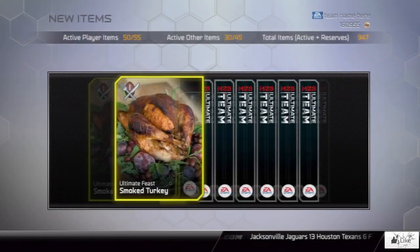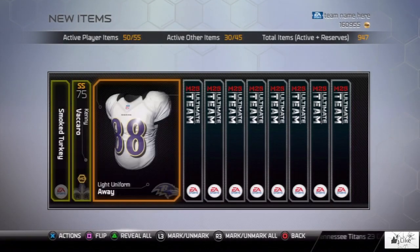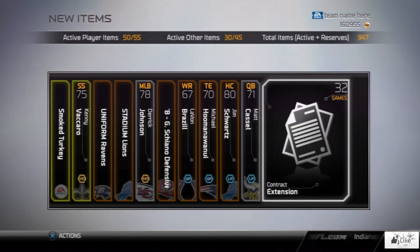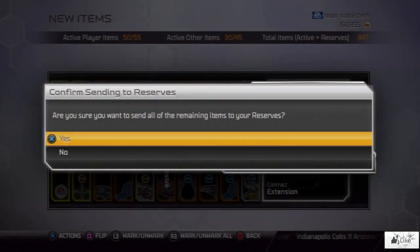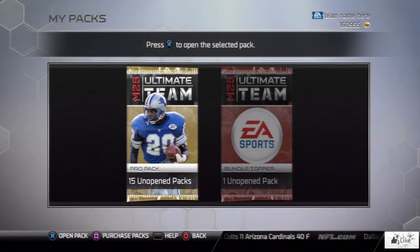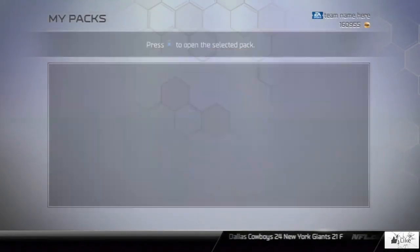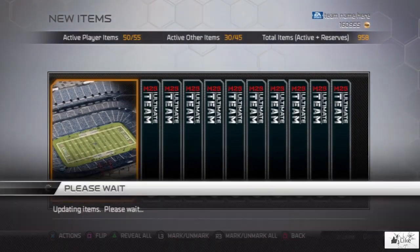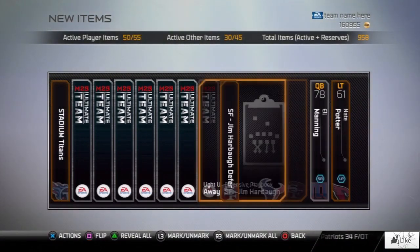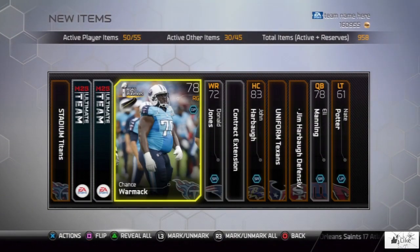Starting off the first pack: Kenny Vaccaro Road to the Playoffs edition, Derrick Johnson, Matt Cassel, and a contract extension. My coin count has gone down from my previous video — I did open some packs last night, which may not have been such a great idea. But I do have some things to sell and I will be okay with my coins.